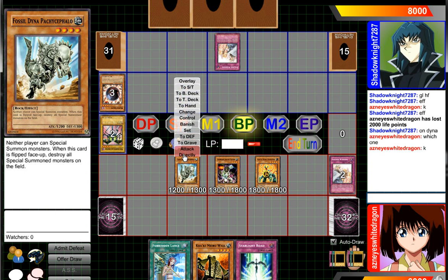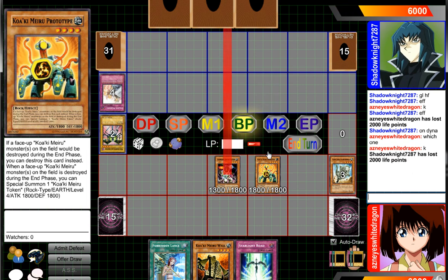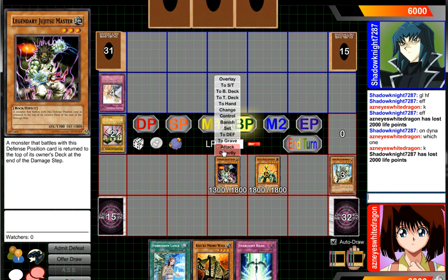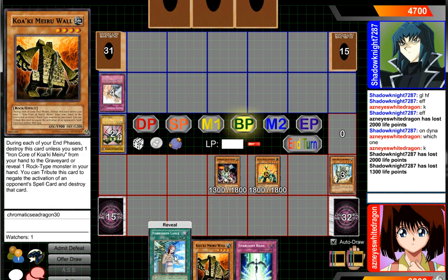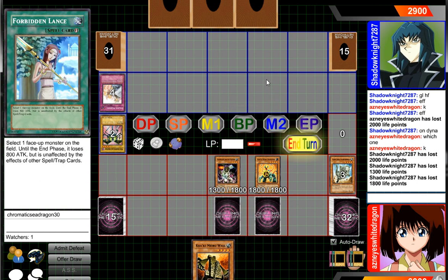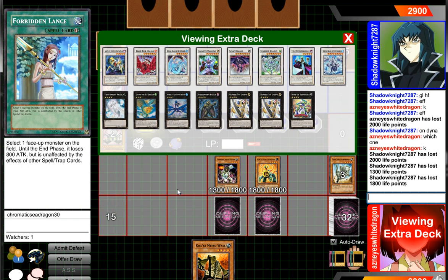We're just going to try to finish him off as soon as possible. And then we're going to be setting these two, and pretty much we're going to be gaming it from here. Because he activates Heavy, obviously Stardust comes out, and we went from there.